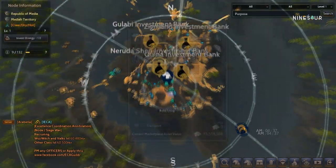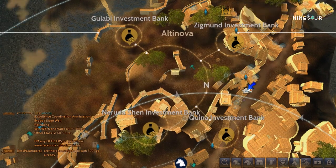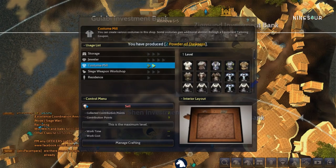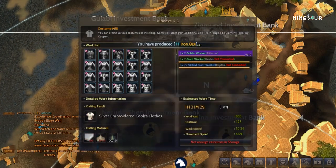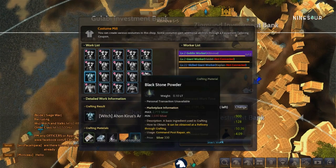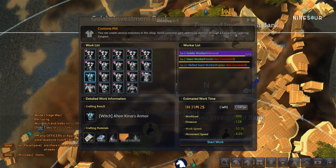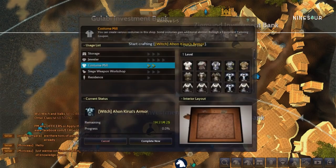Once you gather all the needed materials, go to Altinova. You have to have a level 2 costume mill in order to do this. Make sure to put all the materials in Altinova storage, then click craft material and be sure you have an available worker to do the job. This will take some time, so just wait.